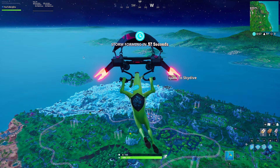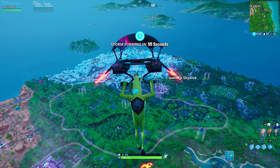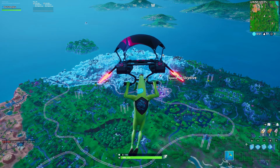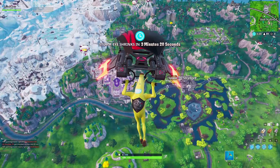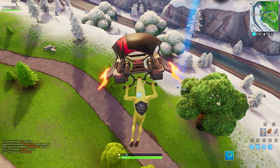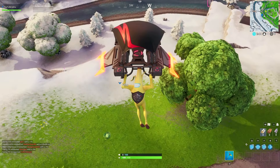You want to instantly deploy your glider. The reason why is we are going to wait about a minute until we can find out where the first storm circle is. After a minute has passed and the storm circle has revealed itself, bring up your map and have a guess at where the center of that circle is.